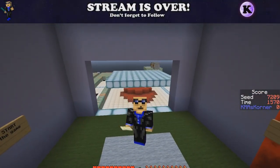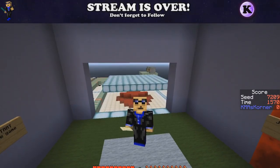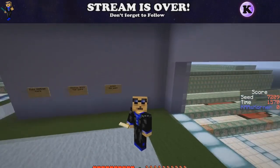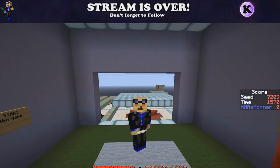Hey, it's KMA. How's your day today? Welcome to the corner. I am playing Bingo — we're getting five in a row diagonally, horizontally, vertically, whatever is best, in seed number 7209. Come play with me. Check it out. There's a download link for this game in the description, and you get to play the seed if you want to try and beat my score.